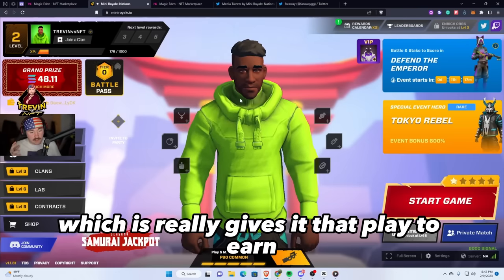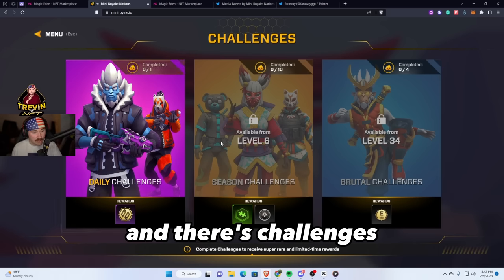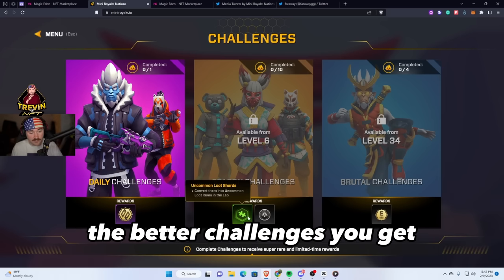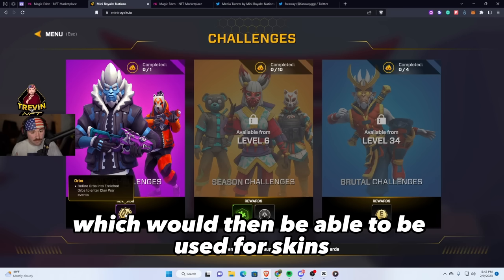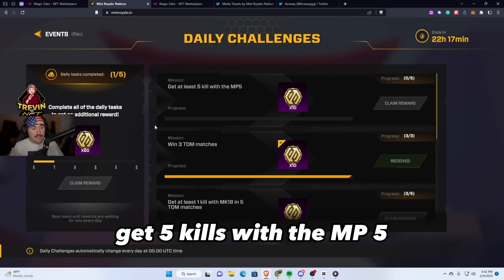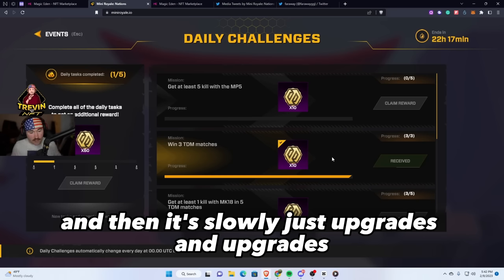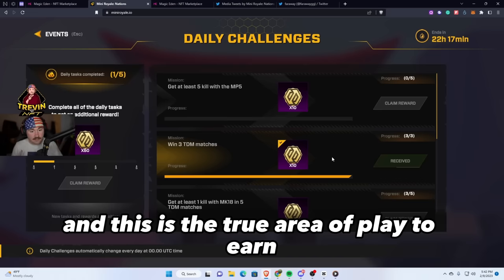A big thing that really gives it that play-to-earn feel is the challenges system. On the left-hand side there are challenges — the higher your level, the better challenges you get. You're able to earn orbs which can then be used for skins and upgrades. For example, a challenge might say 'get five kills with the MP5,' and then you get ten, and it slowly upgrades. The more levels you get, the more rewards you can earn — this is the true area of play-to-earn.